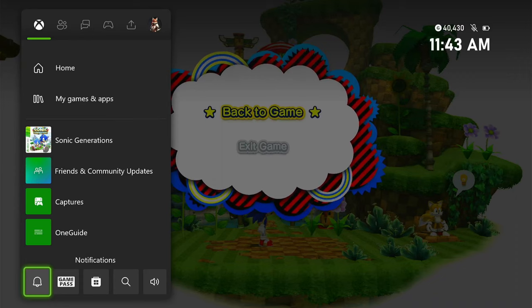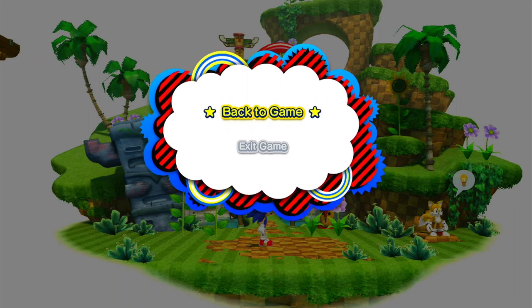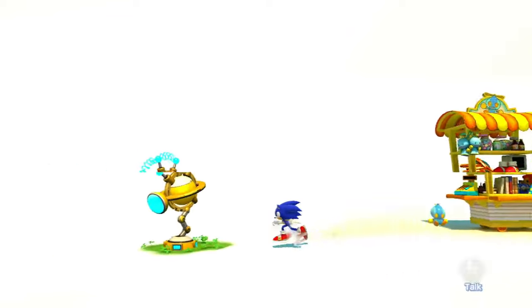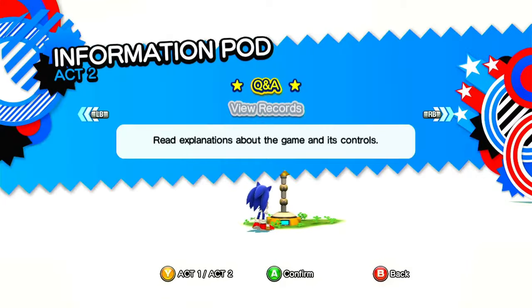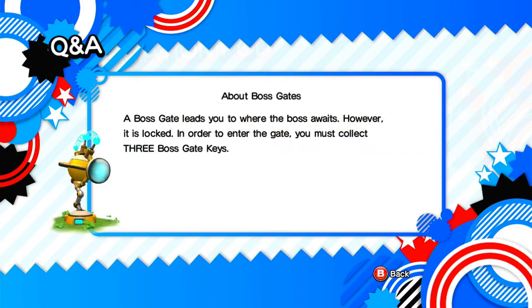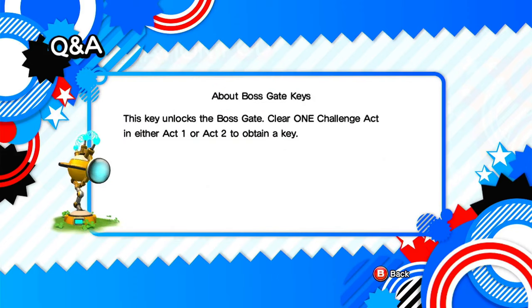I was actually about to say it's time to fight the boss now, but then I remembered you actually need to get keys from some of the areas. Remember when I said there are areas above the levels themselves that have little side levels you can do? To actually fight the final boss of whatever area you're in, you need to get those keys. The robot can explain it better - it leads you to where the boss is, but it is locked. You need to get three boss gate keys. Clear one challenge act and either Act 1 or Act 2 to obtain a key, and you need to do that for each of the levels.